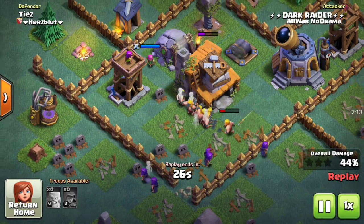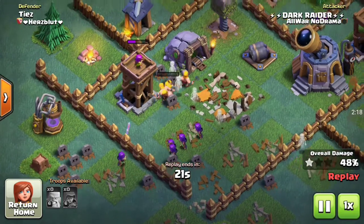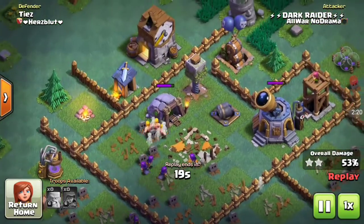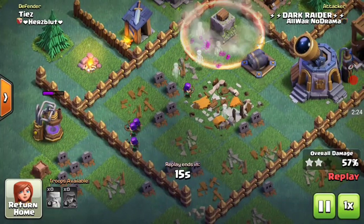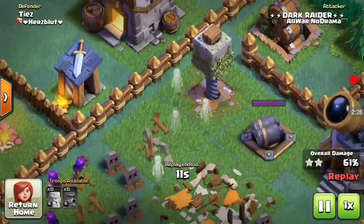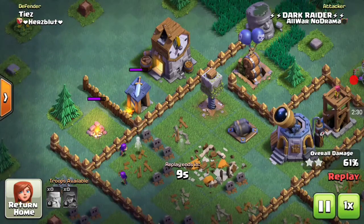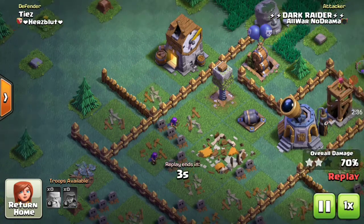The barbarians completely wreck the builder hall and the archers are doing cleanup while the barbarians tank for them. The remaining archers grab the elixir collector, and there goes the crusher crushing all the barbs in that area. But luckily we had two archers left, and that gets us 70 percent — more than enough for the win.